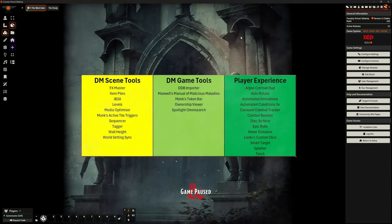Monk's Active Tile Triggers — if you haven't worked out by now, I'm a big fan. I use it for lots of stuff. I tend to use it mostly for buttons in Curse of Strahd — creating buttons so I can create scene effects like lightning and things like that. Sequencer is in there because that allows us to do some stuff with automation and animation. I use Tagger as well, just for tagging my tiles — it goes hand in hand with Monk's Active Tile Triggers. I choose to use it because it makes something simpler, and because I'm packaging stuff, it makes sense to use Tagger.